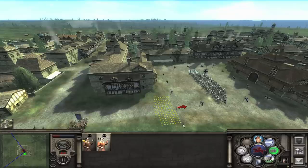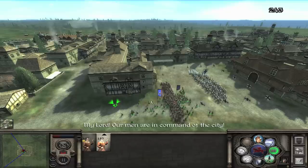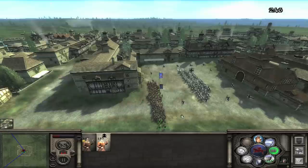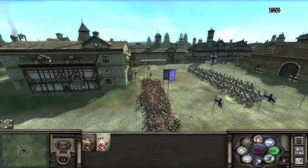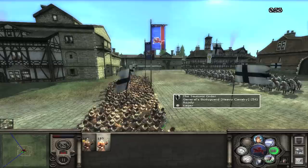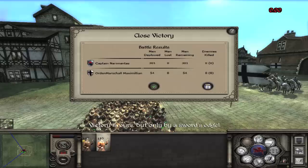If I stack my peasants around the edge of the town square, I can trigger the countdown and the enemy will stay put. You need four times as many troops as the enemies inside the town square to trigger it. Then you simply wait it out. And there you have it, no casualties.